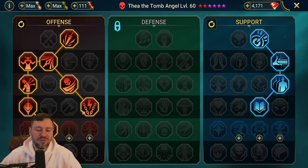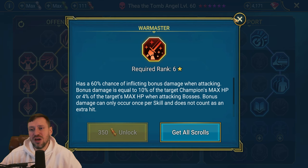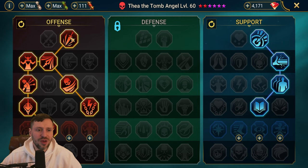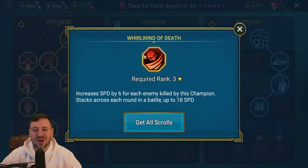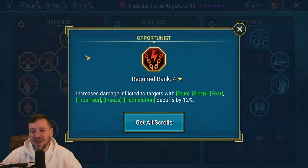On the offense tree I've gone for a hybrid arena and wave clear build. Instead of Helm Smasher you could go War Master for more boss damage, or Flawless Executioner to really bump up the A2 damage. Obviously crit rate and crit damage are key, and because mine is built slow I took Whirlwind of Death to bump up her speed. Opportunist is great for wave clear and arena - if you throw out any stuns, sleeps, or fears you're increasing damage by 12%. Cycle of Violence is also great.